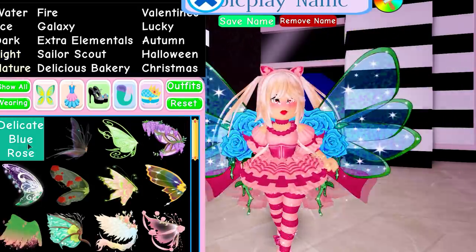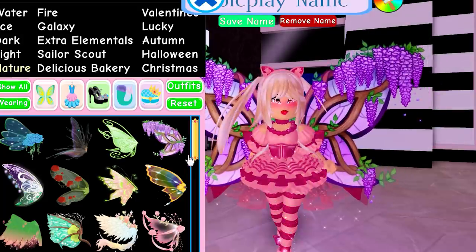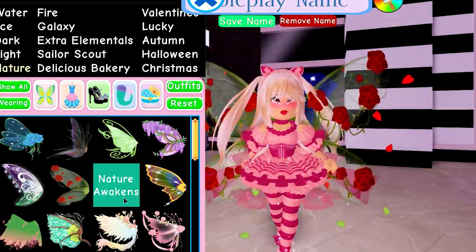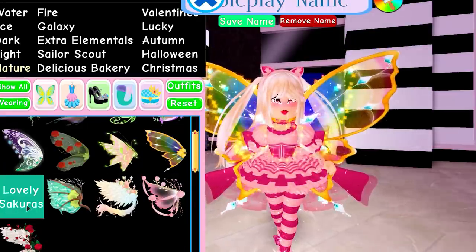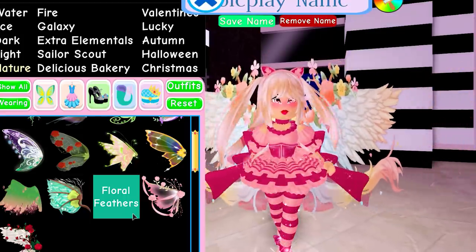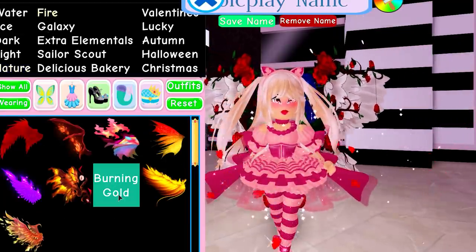Then we have nature wings. The Delicate Blue Rose, the Forest, the Nature's Essence — they're so cute — Wisteria, Wisteria Butterfly, the Symphony of Flora, the Forest of Roses, the Nature Awakens, the Sunder Sparkle. I think the nature ones could be my favorite ones. The Lovely Sakura, the Forest Dragon, the Floral Feathers, the Serene Petals, and last but not least the Persifone Garden.